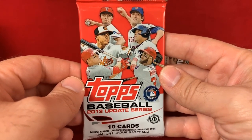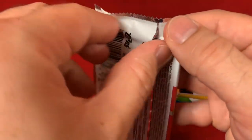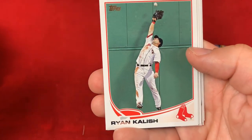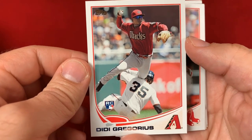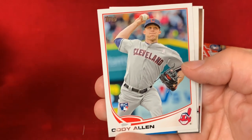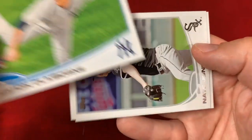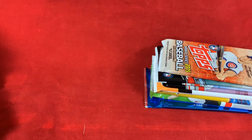Next up we have 2013 Topps Update Series, which features Christian Yelich, Nolan Arenado, Anthony Rendon, Yasiel Puig, Didi Gregorius, and Garrett Cole. Update has just been exploding in popularity and you can get color parallels as well. We start off with Jason Giambi as a Cleveland Indian, Ryan Kalish, Didi Gregorius — that's a nice one, a really good player. Mike Carp, Cody Allen, a Craig Kimbrel insert, a David Freese Postseason Heroes card, Preston Claiborne, Nate Jones, and Ty Wigginton. We did hit one of the rookies on the list with the Didi Gregorius.